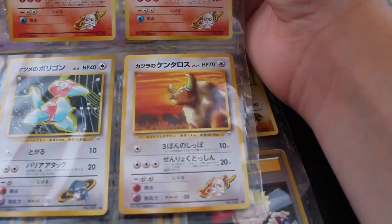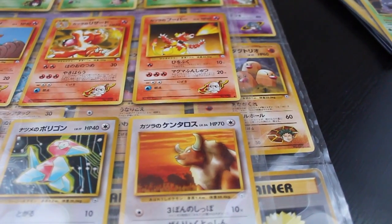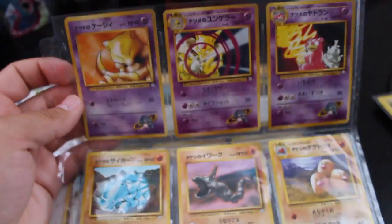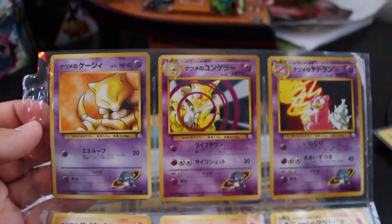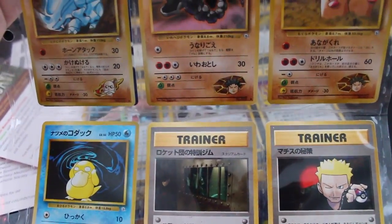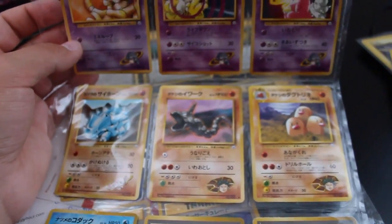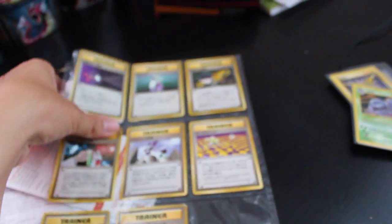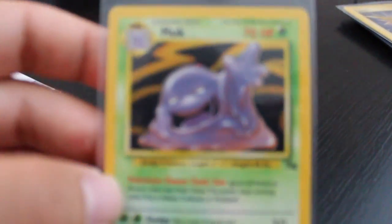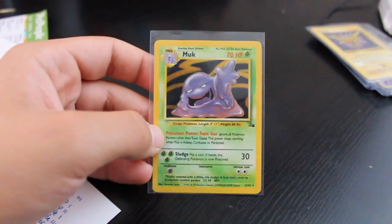Speaking of Gym Heroes — I don't have the card ready for this video, but at flea markets and antique malls you'll sometimes find people trying to get rid of their Pokémon cards. I bought some that were randomly held together with a rubber band — four different bundles each for a dollar. One of them had Blaine's Ninetales, and that alone made buying all of those worth it.